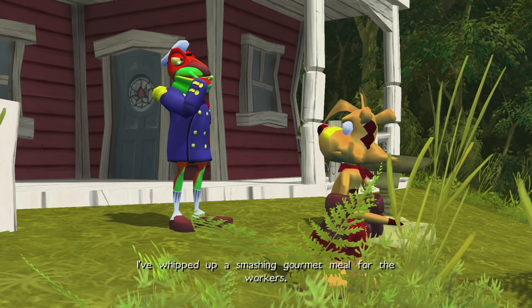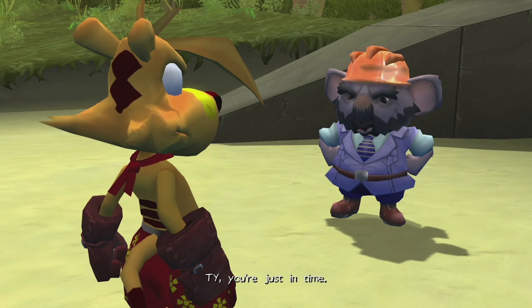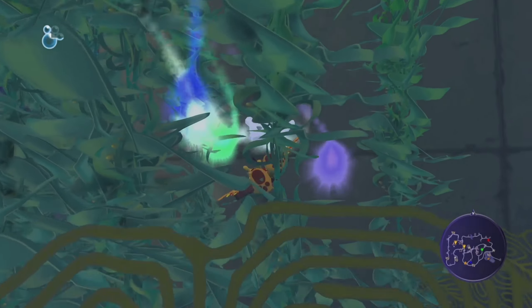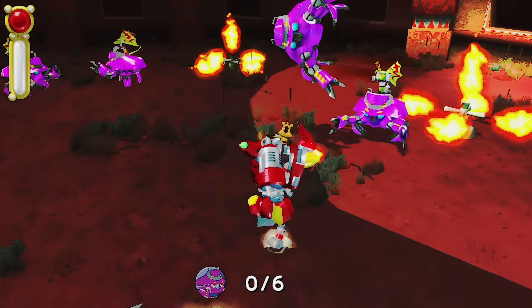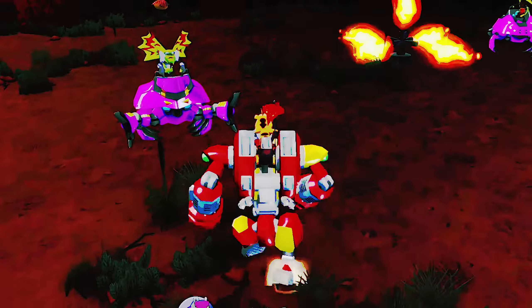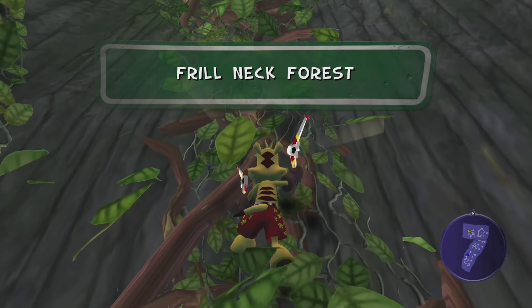Dennis has asked us to deliver a meal to the construction workers at the beach, so we zip on over there and deliver their lunch to complete another mission. With that completed, we have the beach to explore, making sure we collect as many collectibles as we can. We also have a race available, but we'll complete that at another time. We then have our final battle testing mission — meaning we are fully trained and can stop killing people for science. Next up, we deliver some sunscreen to Rex on the beach, get first place in another race, and make our way over to Frillneck Forest.